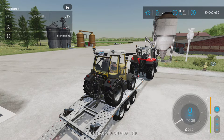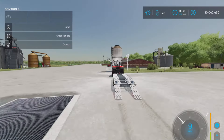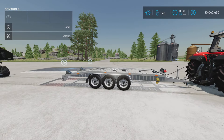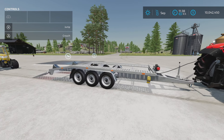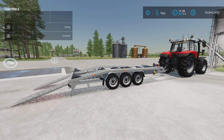But if we get in, we can drive off, so it actually works really well. There it is — I'm pretty sure it was removed and it's back again: the Lizard Tow Trailer Three Axle by Kaztan18 on Farming Simulator 22. Thank you all for watching, and remember it's only a game, so till next one, bye for now.